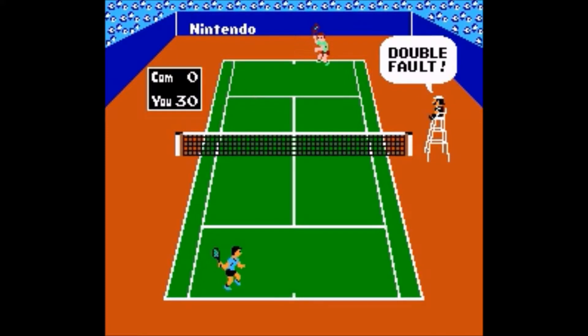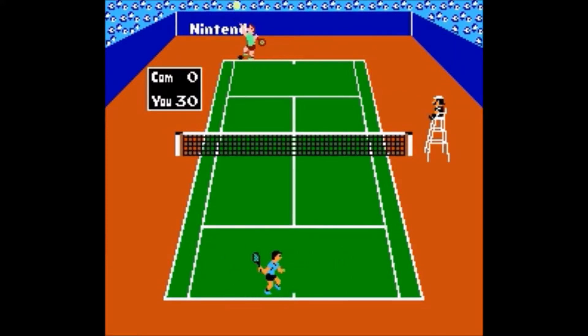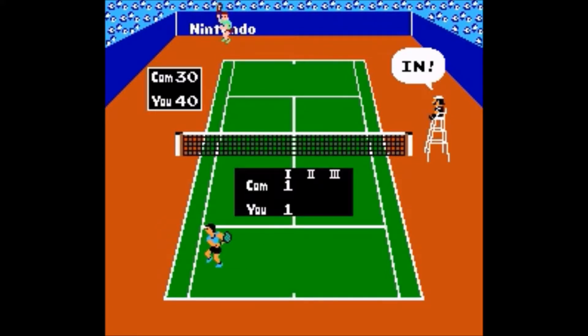Double faults give the opponent a point. So we're at 15 and I'm up to 30, now up to 40. It's also out if the ball falls anywhere along the vertical area on either side of the court. Timing is also important — the angle the ball goes depends on when you hit it.